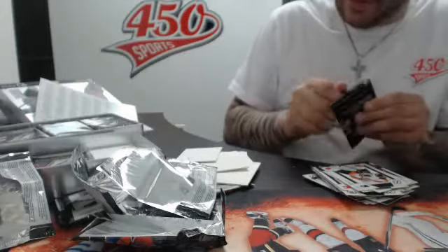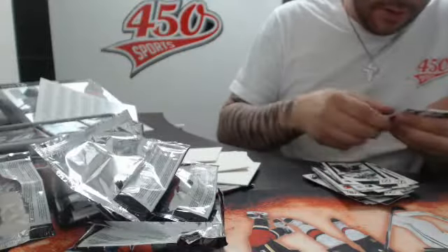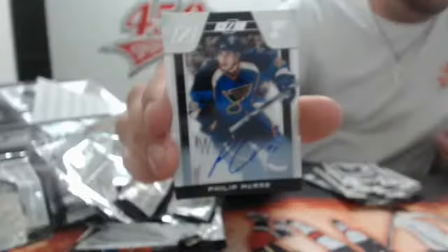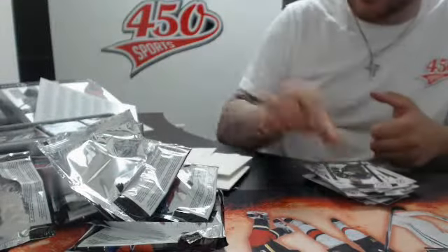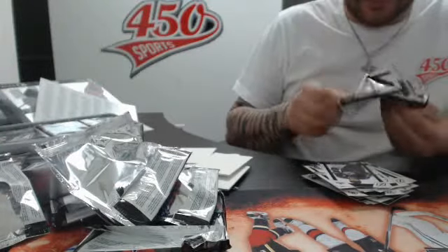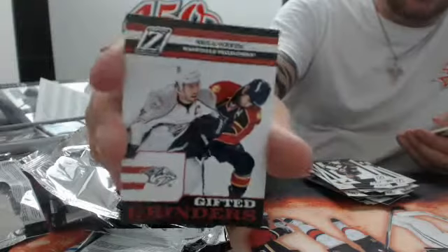Grit and Grinders is Sean Thornton. We have a base pack. We have a rookie 9.99 — St. Louis Blues, Philip McCray. And a triple Zenit Flames.